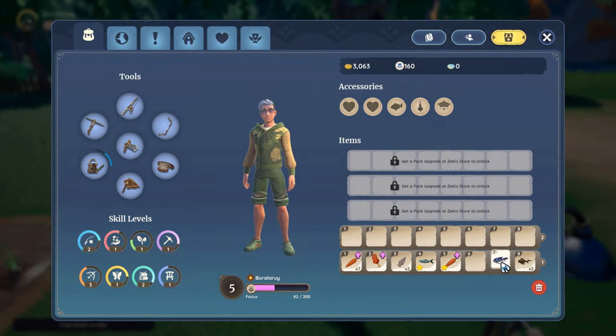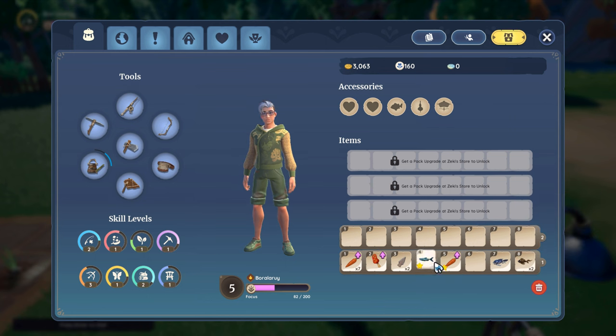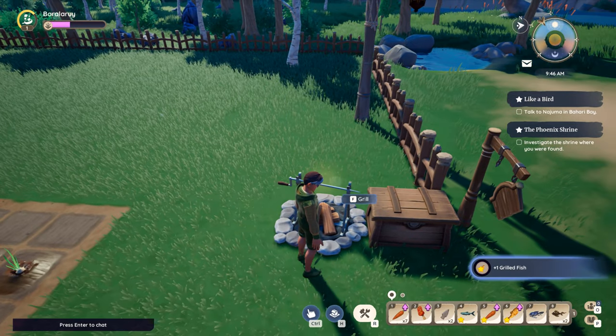If you want to make even more gold, by having the recipe grilled fish, you can combine a green quality fish with a gray and make a 109 gold grilled fish — just too good.